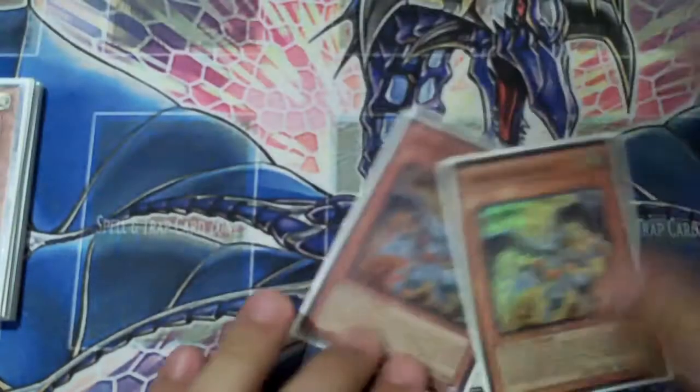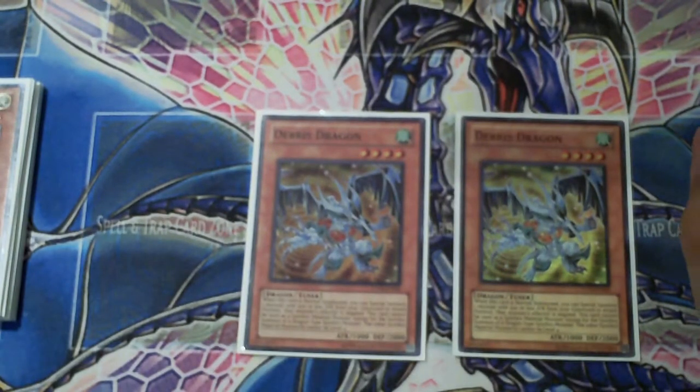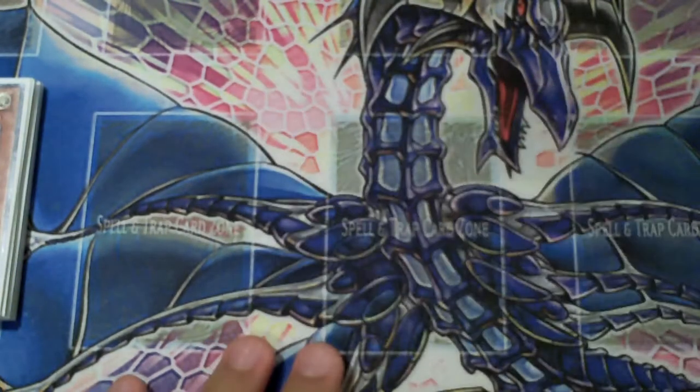Two Debris Dragon. It's a plant deck — you can't run plants without Debris, so he's obviously in here. He can fetch pretty much anything from the graveyard, minus your Tangus, your Tour Guides, and your Sangan. He's easily the heart of the Synchro Spam in this deck, so you want to keep two in here for sure.